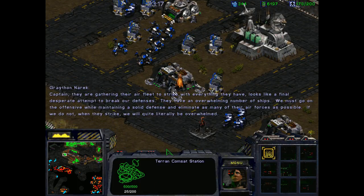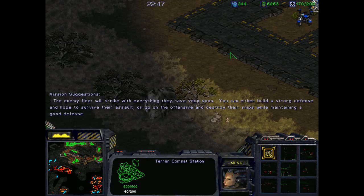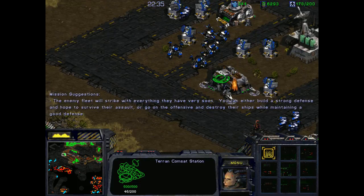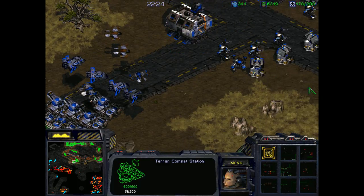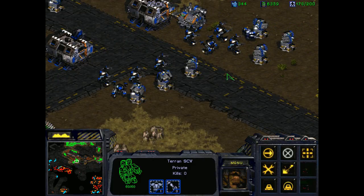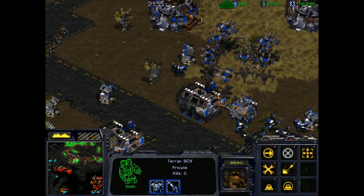Captain, they are gathering their air fleet to strike with everything they have. Looks like a final desperate attempt to break our defenses. They have an overwhelming number of ships. We must go on the offensive while maintaining a solid defense and eliminate as many of their air forces as possible. If we do not, when they strike, we will quite literally be overwhelmed. The enemy fleet will strike with everything they have very soon. You can either build a strong defense and hope to survive, or go on the offensive and destroy their ships while maintaining a good defense. Well, I've used all my money in the defense. I think I'm just going to hold on with what I have. I have groups of wraiths and Goliaths, and I actually think I could handle like 12 battlecruisers from two different directions. It would be close, but I really think I could.